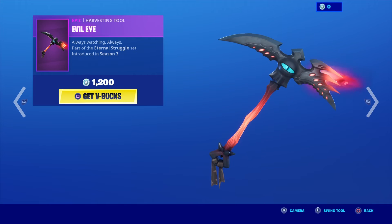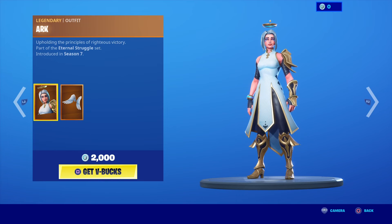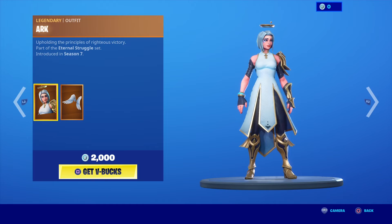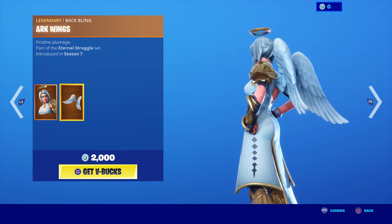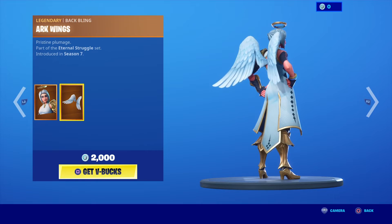The Evil Eye harvesting tool, Always Watching Always, was introduced in Season 7. Arc — upholding the principles of righteous victory — introduced in Season 7, and her back bling is the Arc Wings. Definitely one of the best, if not the best, wings in the game if you're going for a heavenly look.